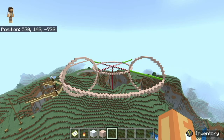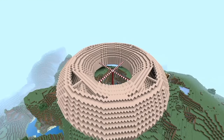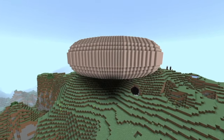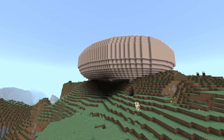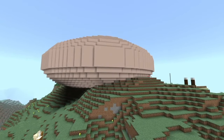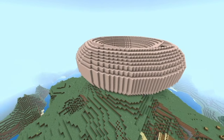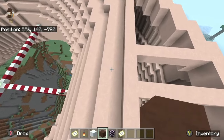All right guys, welcome back. We're gonna hop right into it. So these were the measurements from the last video and this is what it ended up looking like. We just got one big giant donut and it looks cool but it doesn't really look like a house — it just looks like a giant donut. So what we're gonna do today is we're gonna make it look nice and pretty.